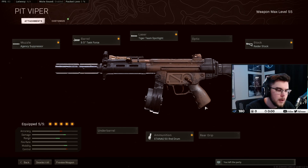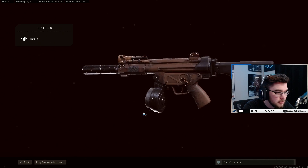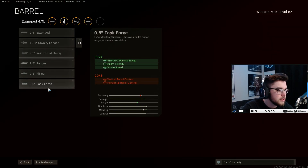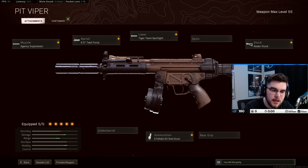For the class setup I'm running Agency Task Force, Tiger Team, Raider, and 50 Round Drum — overall an amazing build, great mobility and ADS damage. It does have a weird recoil pattern; you're gonna see in the gameplay I kind of was choking my shots on a few kills. This was like my second game, my hands were cold. The barrel does change your iron sights, but I think it's worth running the Task Force. This build is super good — give it a try and let me know the highest kill game you get!